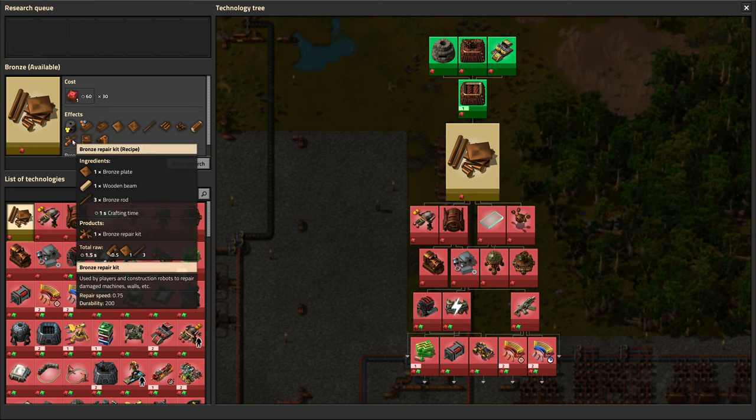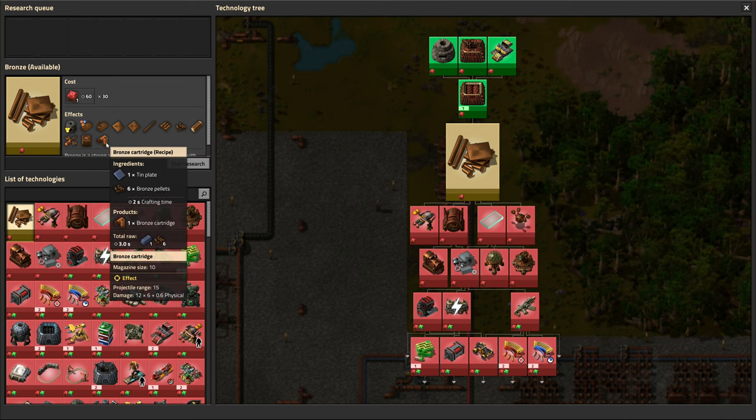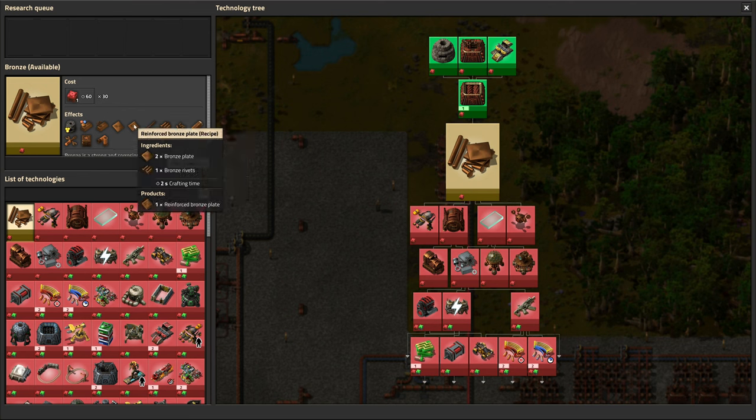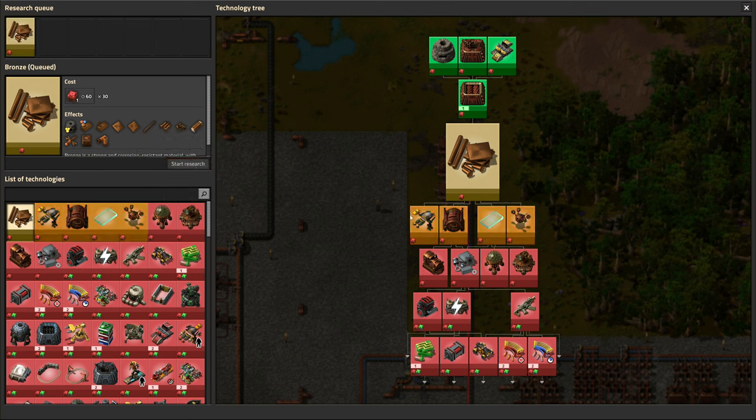You can make a bronze chest with a storage size of 20, but the recipe is the same — it's just the resources that are different. We can also do a repair pack if we need it, though we haven't built the previous one either. We can also make better cartridges. Since we've already done the work of making most of these items, expanding to bronze is actually just as easy as copying existing builds and placing them down. The one new item made here is the reinforced bronze plate, which is just two bronze plates and a rivet.